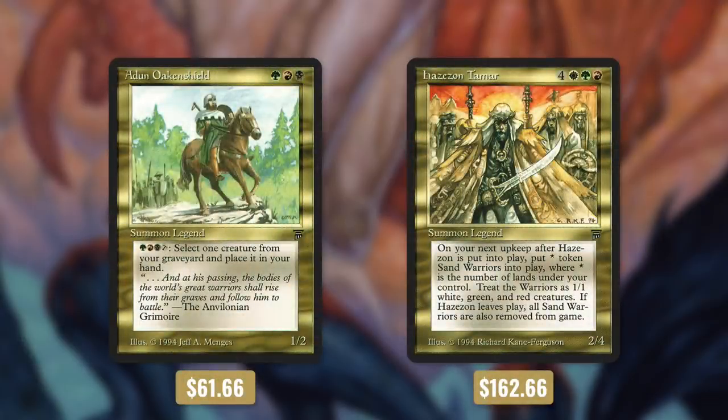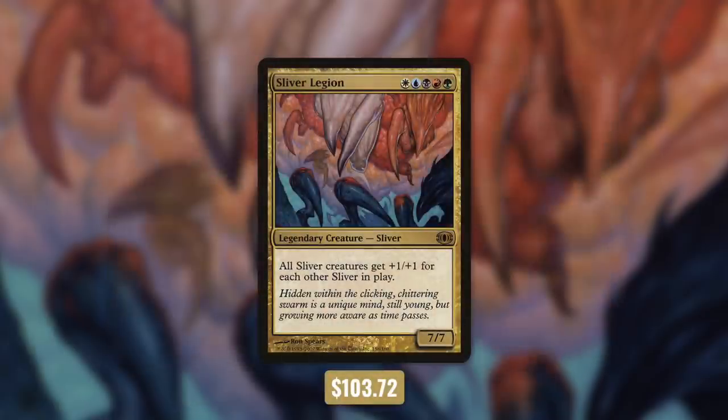Next up we're running Adun Oakenshield and Hezazon Tamar. Oakenshield can get some of our expensive creature cards back from the graveyard, and Hezazon Tamar can create us an army of warriors. And finally we're giving our Sliver Queen a Sliver friend with Sliver Legion — it gives all Sliver creatures +1/+1 for each other Sliver in play.